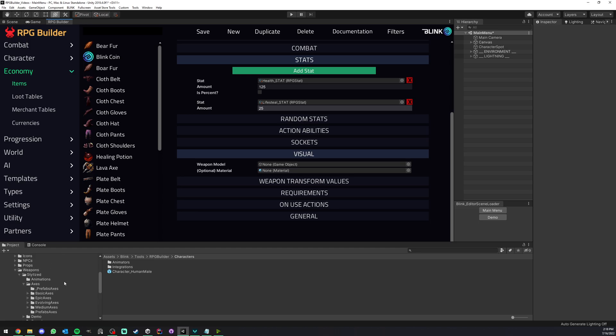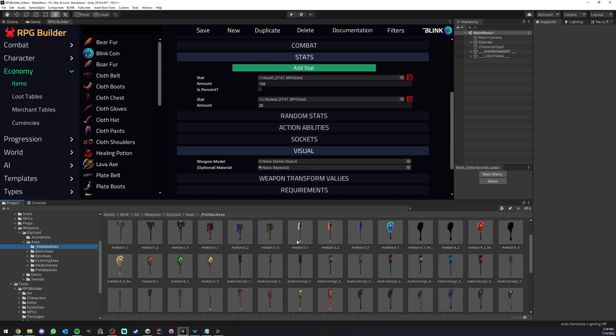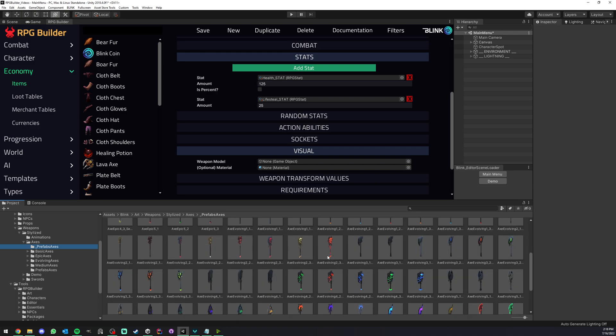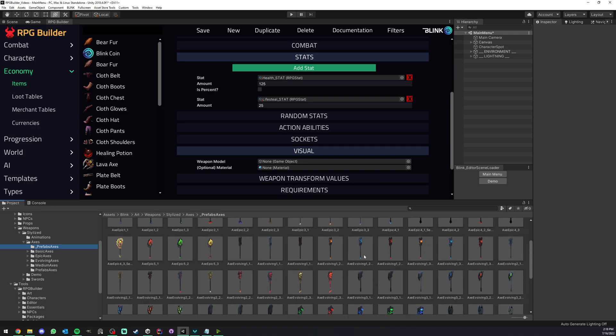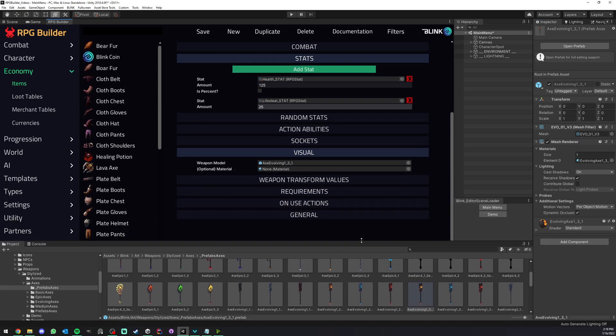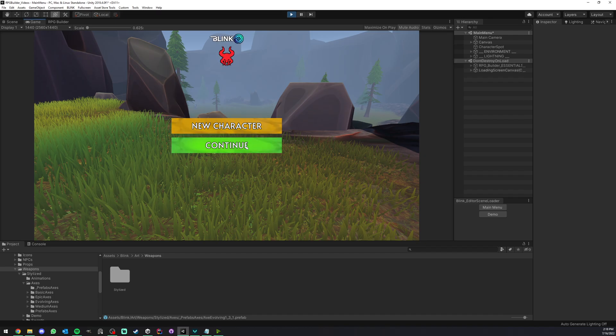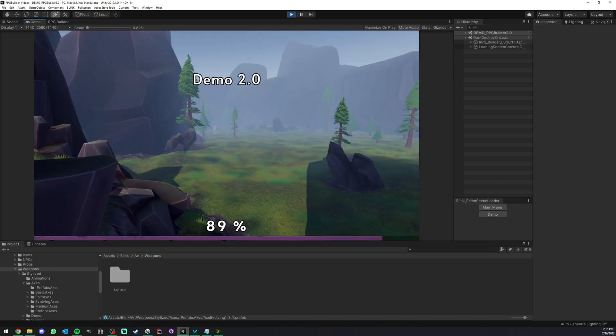Here we have the visual part, which is where you define the model that will be used for this weapon. I'm going to use one of our axes — we have hundreds of stylized weapons, bows, any kind of weapon type, so feel free to check them out, but you can use your own packs of course. I'm going to drag and drop this one, which you saw at the beginning of the video. If you wanted to also assign a material to this weapon you could do that too. That's it — I'm just going to save and go in game.